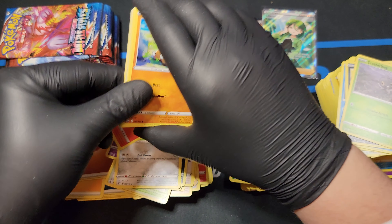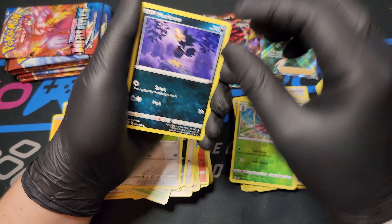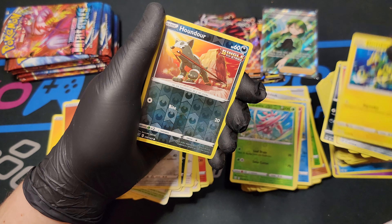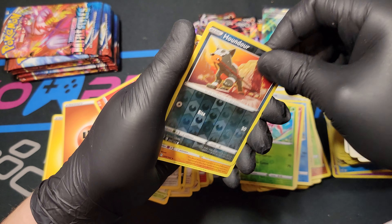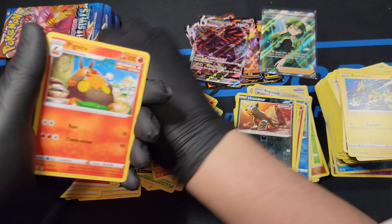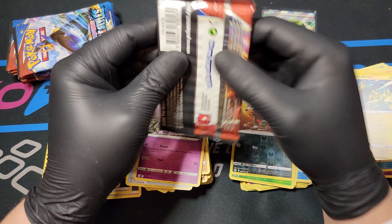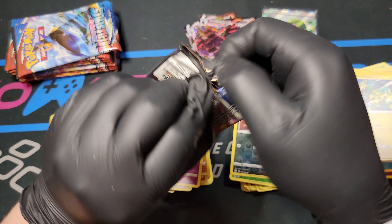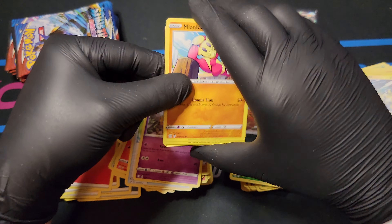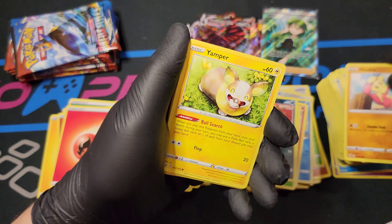These packs are getting much better. I think we're out of that sealing error section. Cubone, Murkrow, Tepig, Hone Edge, Electabuzz, Houndour Reverse Foil, and a Phalanx - I really like Phalanx. Energy, Pignite, Phantom Waves, and Doddler. We've got about ten packs left or so - nine packs. If you've stuck with me this long, thank you very much.